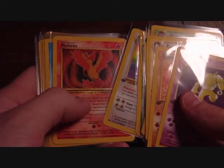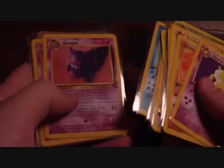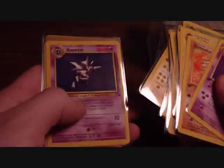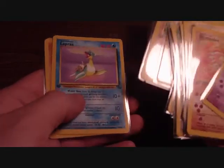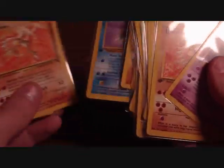Moltres, Articuno, two Gengars, Kabutops, Magneton, Haunter — two of those — two Aerodactyls, Lapras, and three Hitmonclee's apparently. Okay, not too bad, not complaining too much.